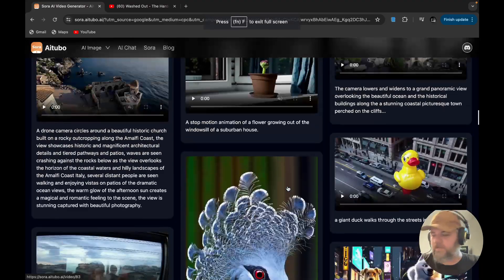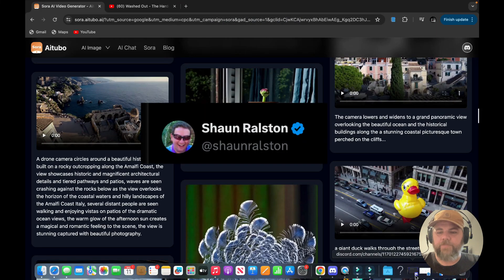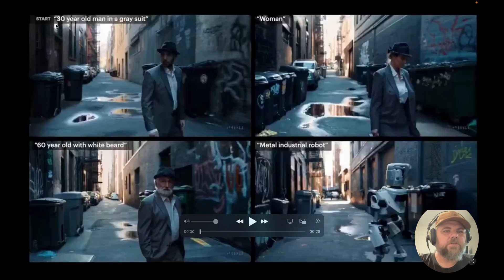They have released — Sean Ralston on his X feed has released a video showing some more capabilities they're talking about. Some of it is going to be in-painting. We've got a 30-year-old man in a gray suit, a woman in a gray suit, a 60-year-old with a white beard, and a metal industrial robot. I want you guys to watch when they're walking down the alley — take a look at the camera angles, the way the alley looks, the puddles of water. Let's go ahead and play it.